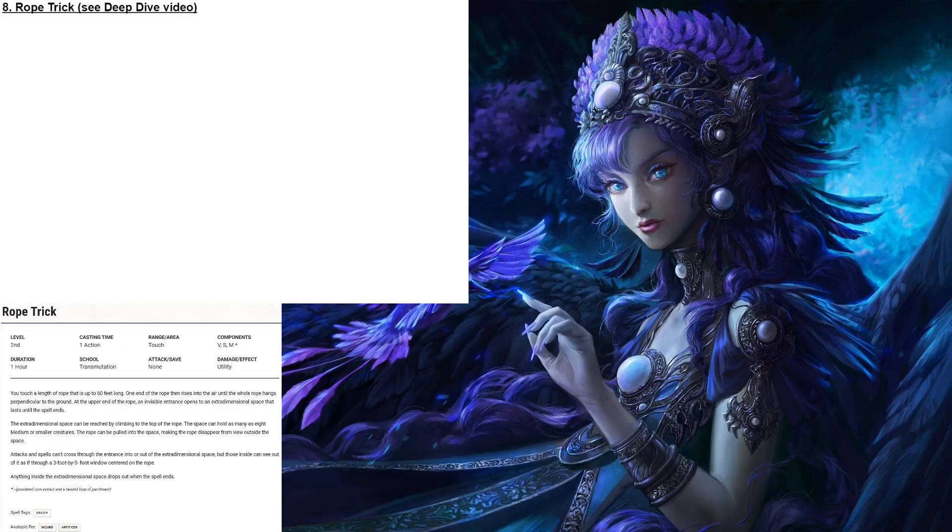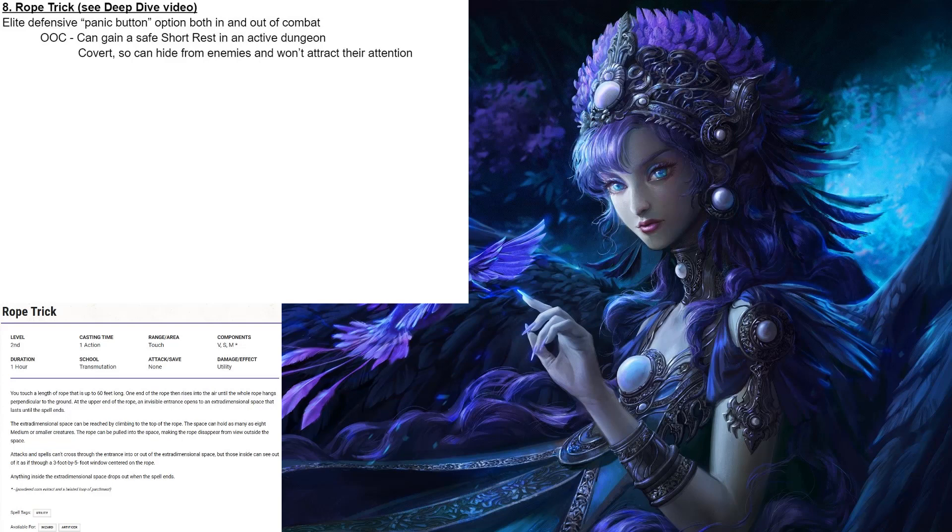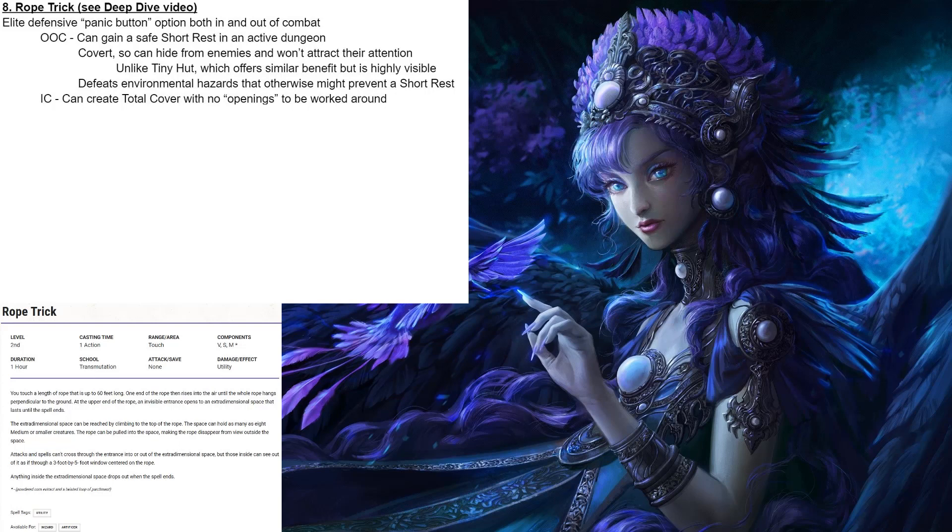Coming in at number 8, we have Rope Trick. See my deep dive video on Rope Trick for a deeper analysis, but Rope Trick is basically an elite defensive panic button option, both in and out of combat. Out of combat, you can gain a short rest even in an active dungeon. It's covert, so you can hide from enemies and not attract their attention, unlike Tiny Hut, which offers a similar benefit but is highly visible — and you can often face an ambush by coming out of it in a crowded environment, or you might just attract the attention of something that has Dispel Magic. Rope Trick also defeats environmental hazards that might otherwise prevent a short rest. In combat, it can create total cover with no openings to be worked around, which is crazy good.